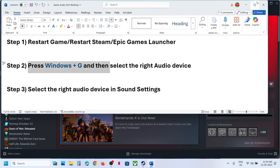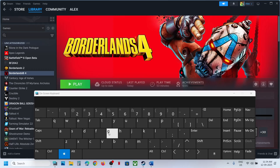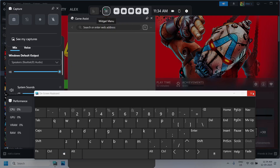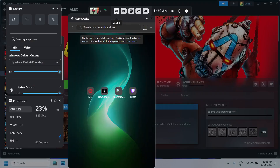The next step is to press Windows + G and then select the right audio device. On your keyboard press Windows + G — this will open Game Bar on your computer. Once Game Bar is open, go to the speaker icon. You can see Audio; select the speaker icon, and under Mix here you can see the audio device. Make sure that you select your audio device from the drop-down option.